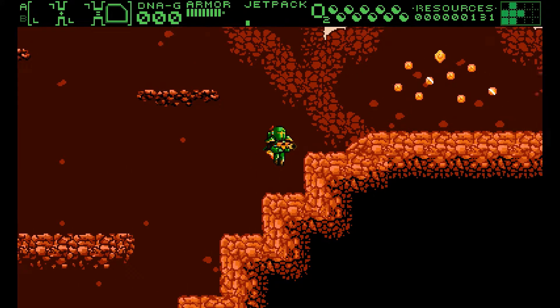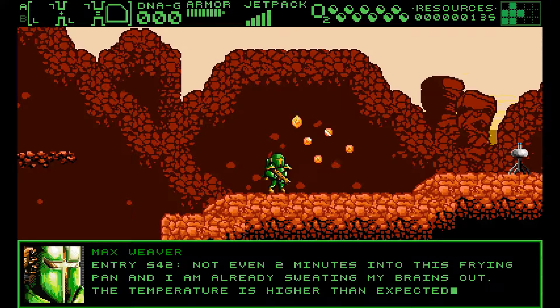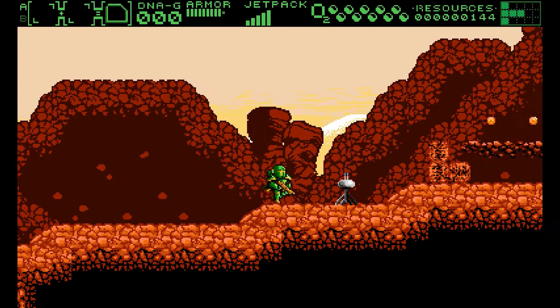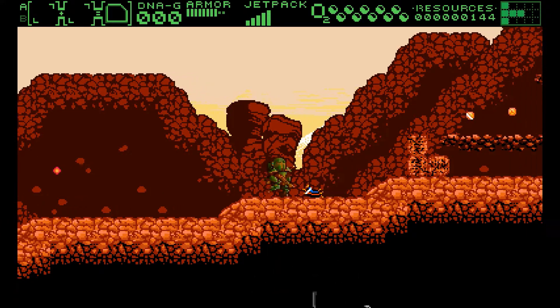The meat of the game, however, is the side-scrolling platforming. Here, instead of a jump, Max is equipped with a jetpack that allows him to ascend for a short period of time, after which he must land in order for the jetpack to automatically refill.